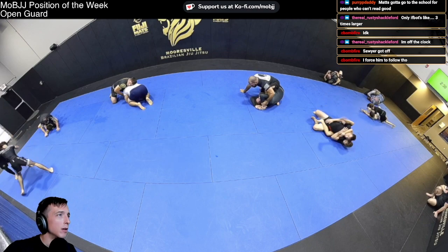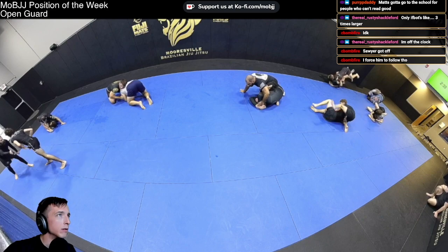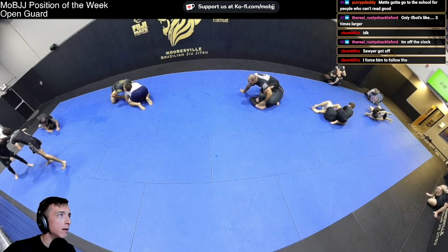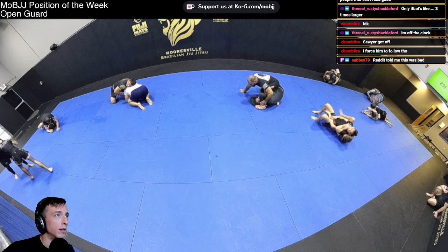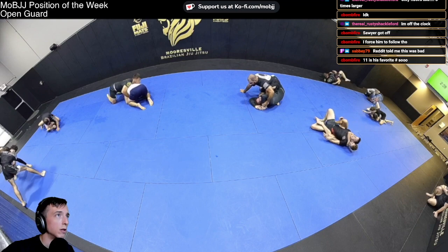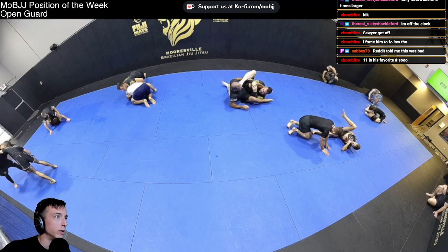Gavin with the back take — I was curious why he did this. He steps the leg over and if he plants the foot he's going to set himself up for a body triangle, which I'm pretty sure he could do to me. But instead he opts for the hook. He immediately gets the arm trap on the leg and sets in a really quick rear naked strangle.